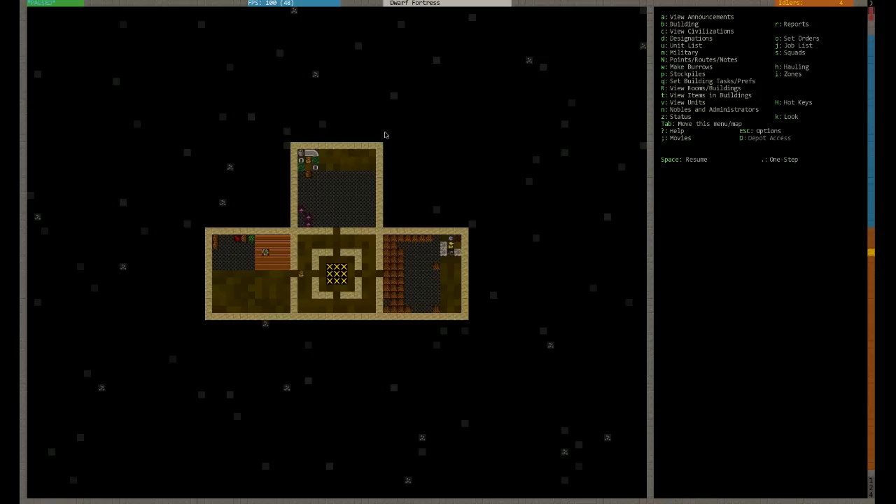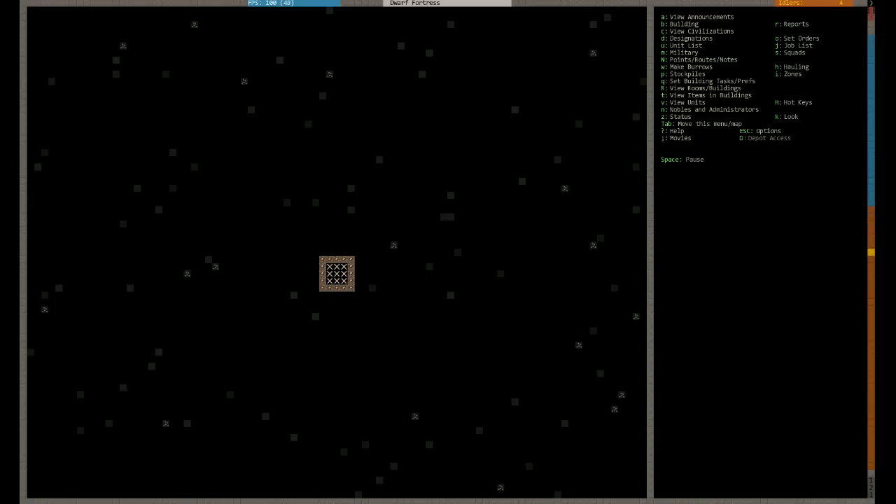Welcome back guys. Hopefully the recording has kicked back in. Quick break there, let's get back underway. We need a meeting hall and bedrooms. So let's go straight to the meeting hall and bedrooms. As you can see I've unpaused it from exactly where we left off, so we're going to make a meeting hall and bedrooms.